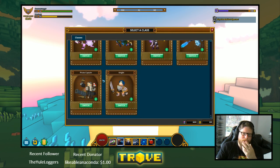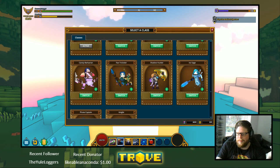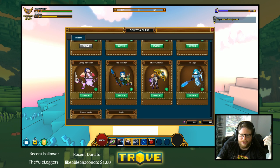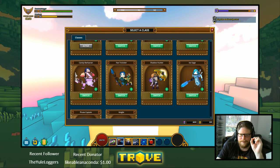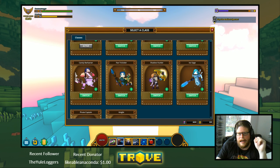Lastly, the Shadow Hunter — skipped over earlier — is probably one of the best classes out there. But it's so tedious, it's the worst class to level up when you don't have the class gem. As soon as you get the Shadow Hunter's class gem, you are golden. It's so fun killing everything with it, but so tedious to level up without it.